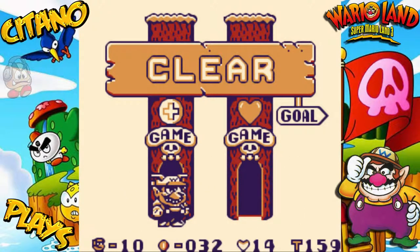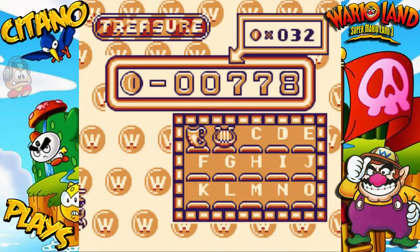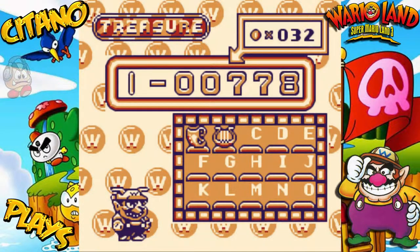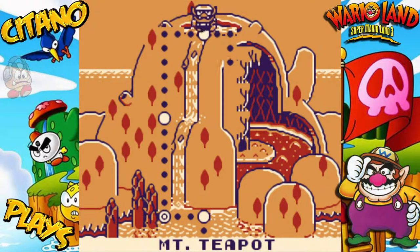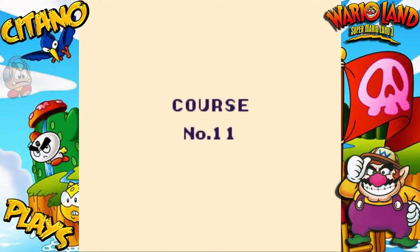This is actually the fourth level, but the second level of this episode. Let's just go on to the next level because I want to do one more level before we end this episode. There was no exit and no treasures in this level — that's just how it's supposed to be. But it just feels a bit weird, like something is missing in that level. Anyway, we continue to one more level. Let's go for Course number 11.